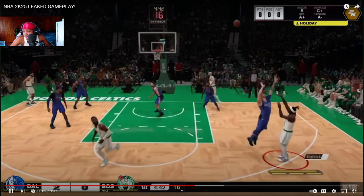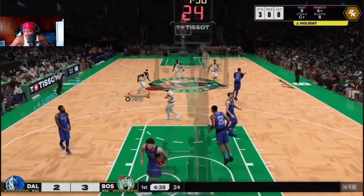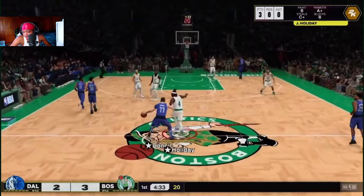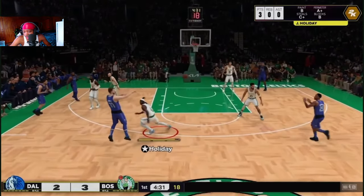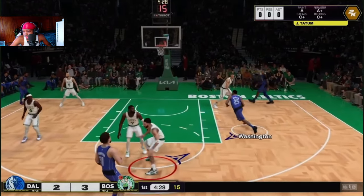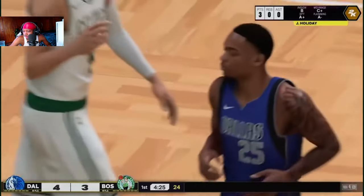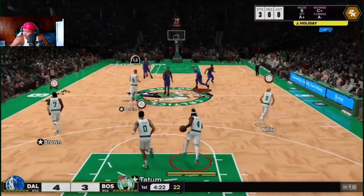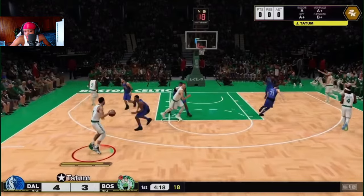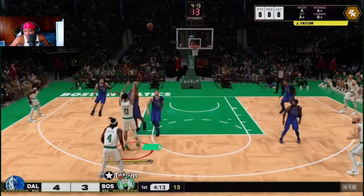I hope they took dribble styles out — I did not like dribble styles. It looks like they took dribble styles out. It looks like now everybody just runs to the side regular, like it was on older 2Ks — 2K 19, 18, 17, 16, 15 — you just ran to the side without a specific dribble style forcing an animation. That's how it looks now.